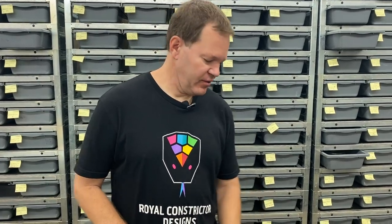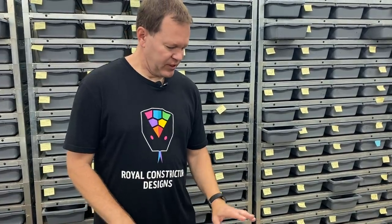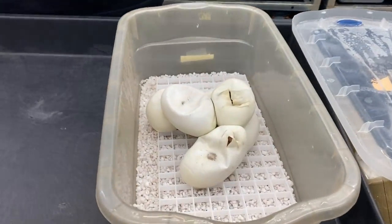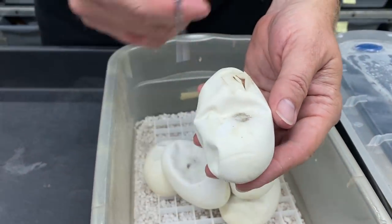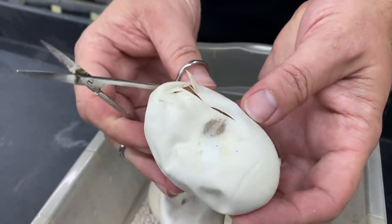I also have a clutch to cut here — some of these are cutting themselves out. This is from a Cinnamon Banana Double Hat Genetic Stripe Clown to a Cinnamon Pewter Double Hat Genetic Stripe Clown. A couple of these are already hatching on their own, so I'm going to see if I can hit on a second Genetic Stripe Clown for this year. I've had multiple chances and I've actually got several more clutches hatching right now too, so hopefully I'll hit on more G-Stripe Clowns.